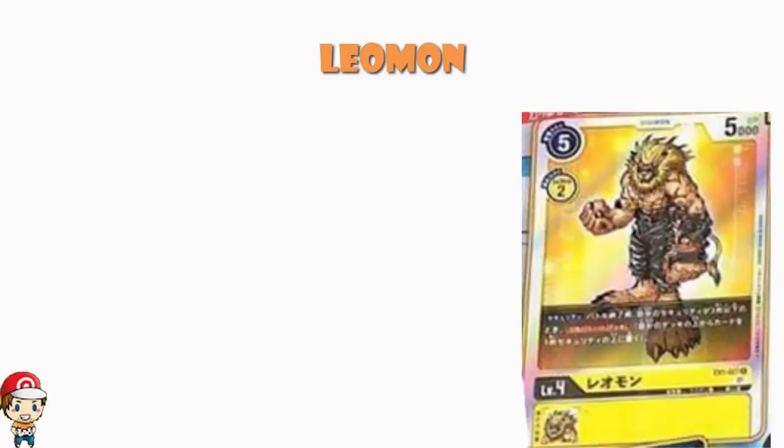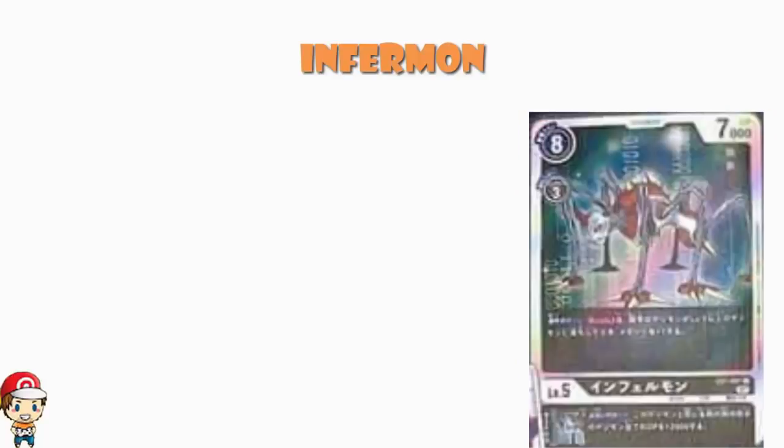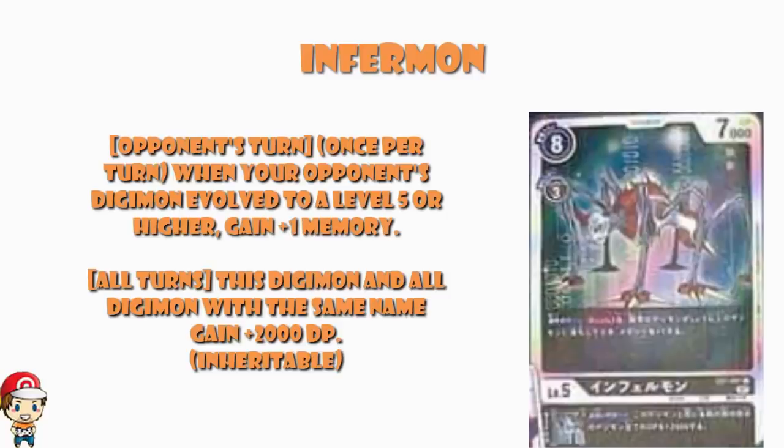There's one more card to look at: Infermon. We've looked at a Level 3, a Level 4, and now a Level 5. Infermon is a black Digimon — 8 cost to play normally, 3 cost to digivolve, 7000 power. The digivolution cost and power are about standard; the 8 cost to play is a bit more than we'd expect, we'd rather have 7, but it's kind of worth it. On your opponent's turn, limited to once per turn: when your opponent's Digimon evolves to Level 5 or higher, gain a memory.